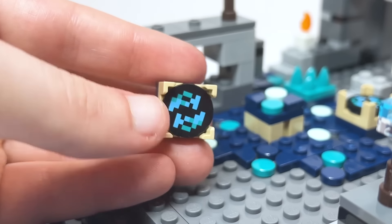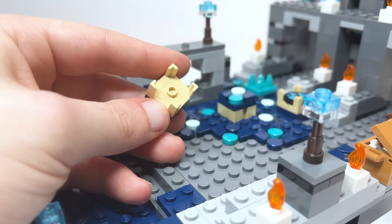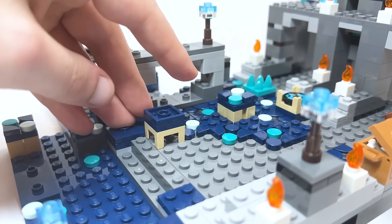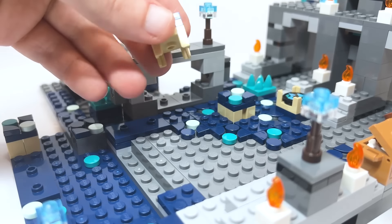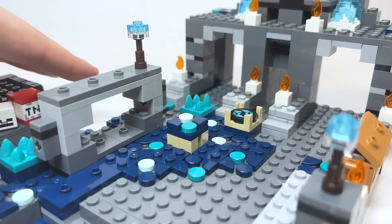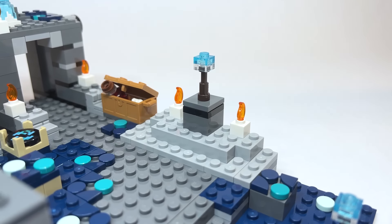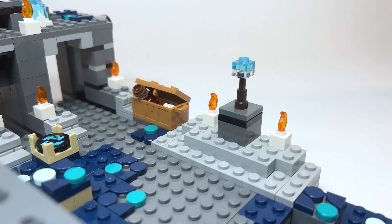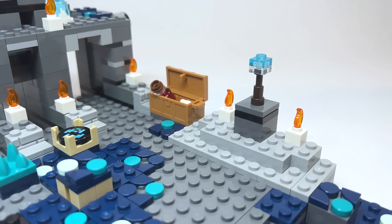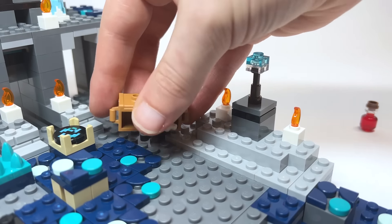This piece is also used for the shulkers in the End set from this wave, so it's just a really cool piece. I've seen people say it'll work great as a table too. This section gives you a great sense of how the skulk veins are spreading. Spinning around, we've got some candles — some of the first candles in the theme — and then inside the new Minecraft chest, which I love: it's flat now.